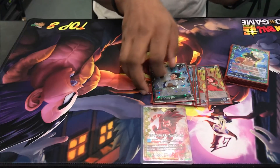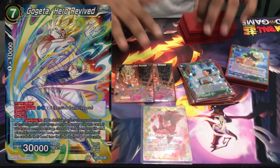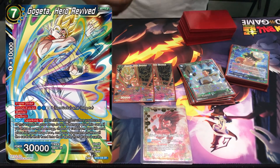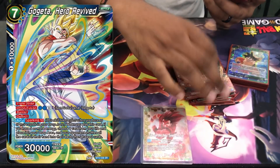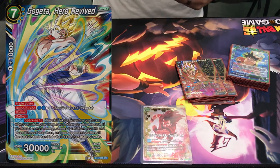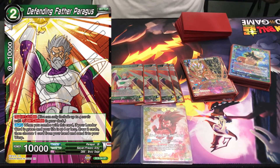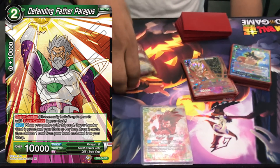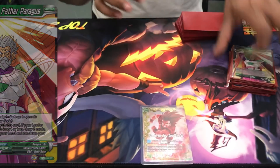That covers the Goku and Vegeta package. I ran two of the Gojita: Hero Revived — you guys already know it, probably one of the most hated cards in the game. It dumps your opponent's hand in three. Being a green leader also allowed me to run the Paragus Super Combo: draw two, warp one — probably one of the best super combos in the game if not the best, so that's going to be a guaranteed four-of.